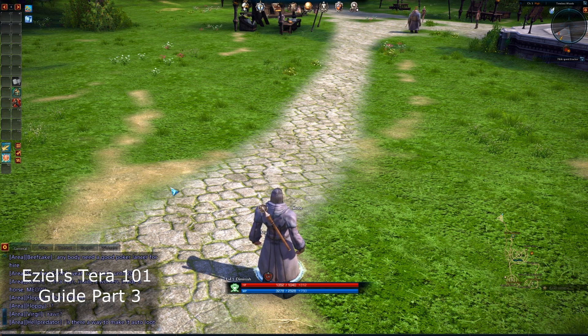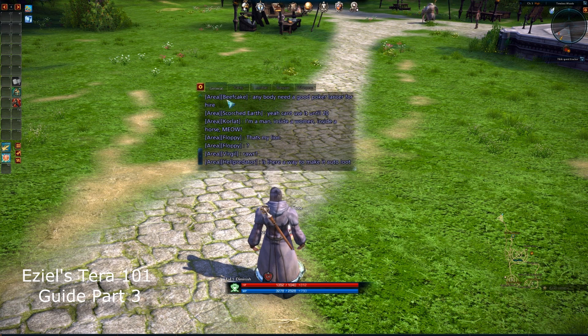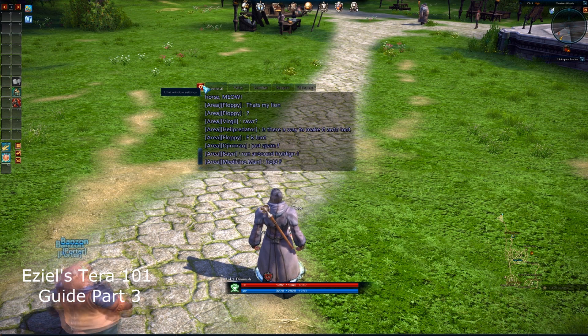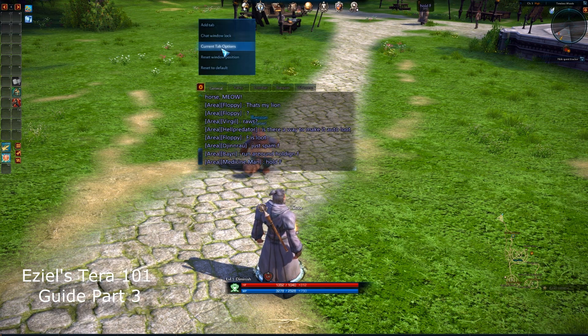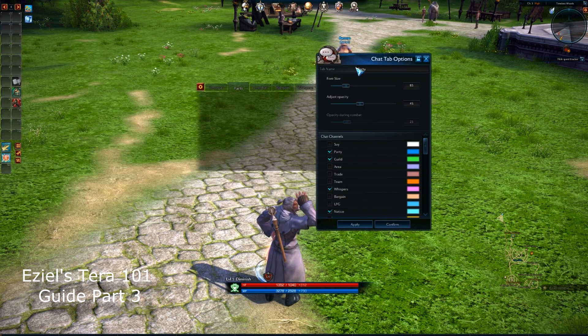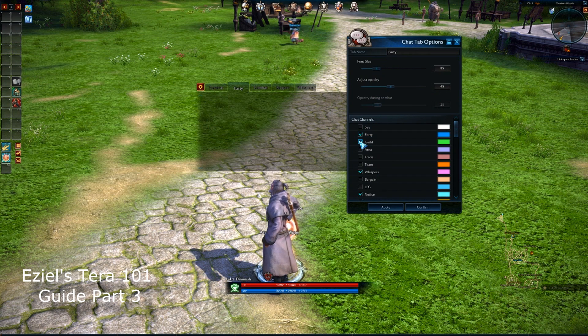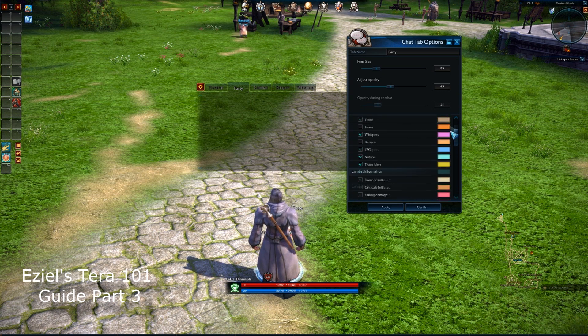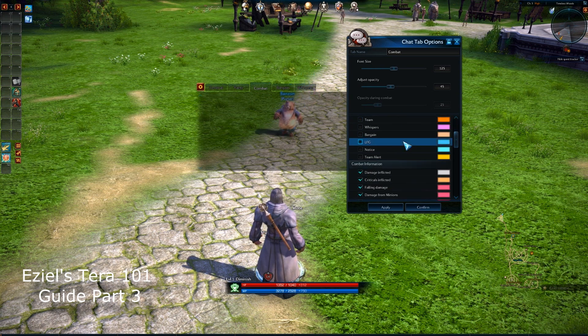So that's pretty much going through the entire interface. One last thing — the tabs like your chat windows. It automatically does general, party, combat, bargain, and whispers. I don't really mess too much with the general tab; I mostly stay on this one. But what's really neat is you can go through, lock the window, go to current tab options, or click here for tab options, and you've got all these different cool tab options. In my party stuff I do guild, whispers, notices, team alerts, and then I put notices on the system just to get basic information. You can actually change your font size — I keep mine at 85, it makes it a little bit easier to read. 45 is your transparency or opacity on the backside, and then of course you can do a during-combat setting as well.